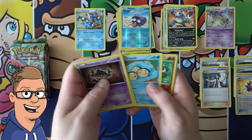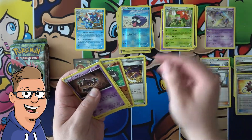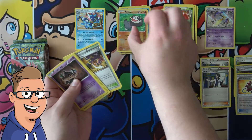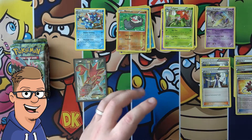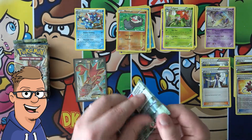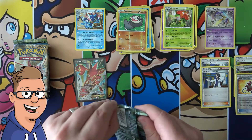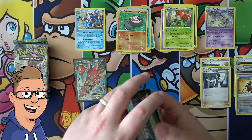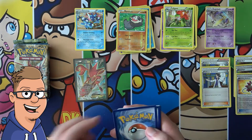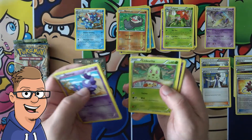Gible, Chikorita, Tympole, Pancham, and Lilligant — not holo. Yeah, these cards are not doing it for me right now. Saw the Slowbro version — I think Darien made a joke about it once, like he wanted to make a deck where he played that card, and even if he lost a thousand times, if he just pulled it off one time he would be amazed.